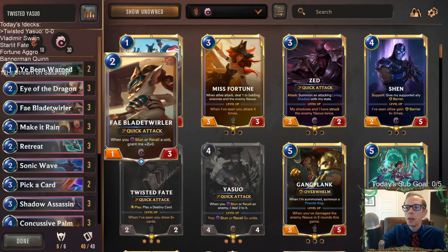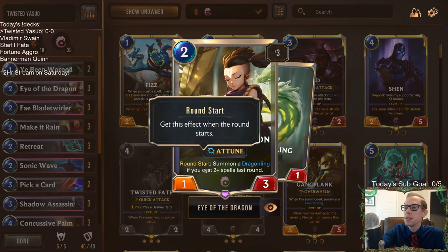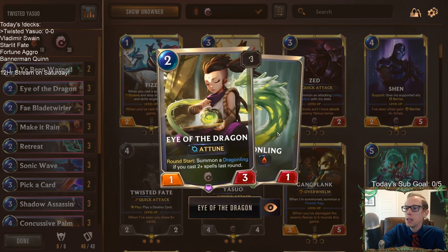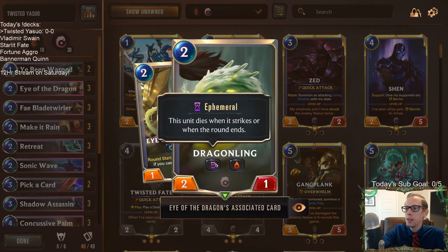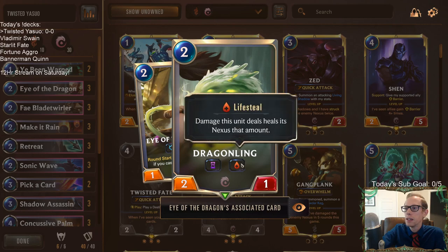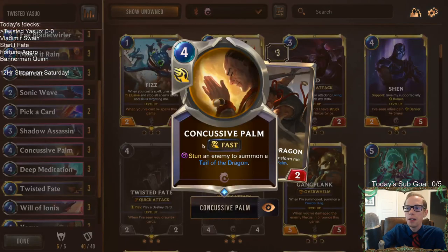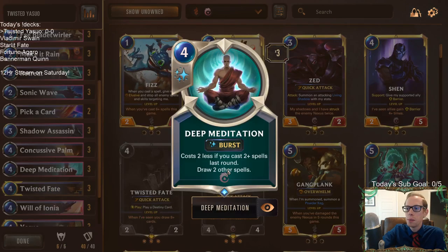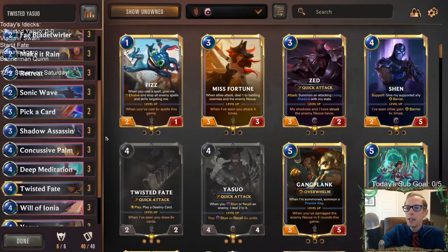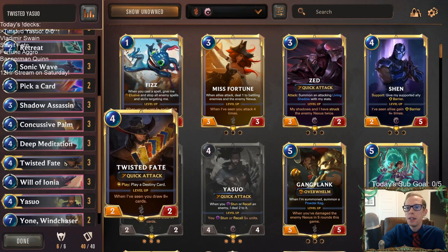We're going to have Blade Twirlers but also playing a lot of spells for Eye of the Dragon. This new Ionia card is awesome — Ionia has gotten a bunch of new tools. If you cast two-plus spells in a round, then the next round start you get a Draggling, which helps you stay alive. Ionia also gets Concussive Palm — a great tool for a Yasuo deck.